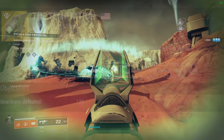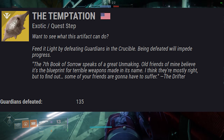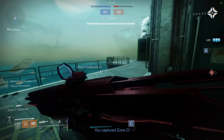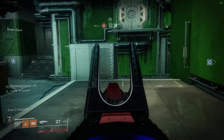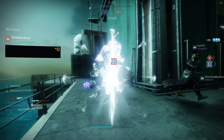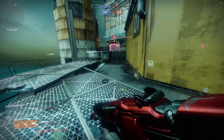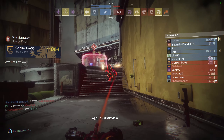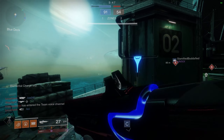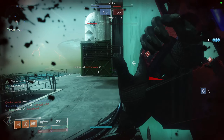The Drifter will then give you the next step of the quest which is called the Temptation. This step will likely be quite irritating for some players because you need to kill 135 guardians in the Crucible. The bad news is dying will set your progress back, but the good news is that assists do count towards this objective. My recommendation is to group up with some friends if you can, stick together, and team fire. Tag as many enemies as possible to get the assists. If you go in solo, try to follow your teammates to tag kills, get assists, and stay alive. Make sure to use weapons you are comfortable with in PvP.